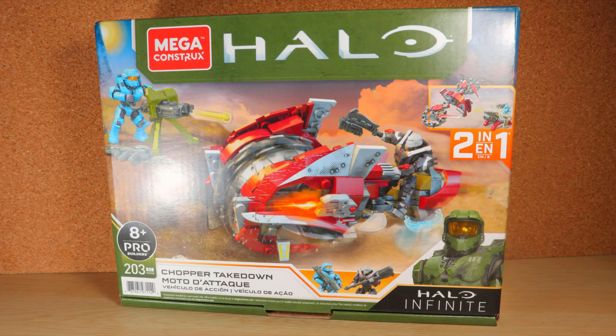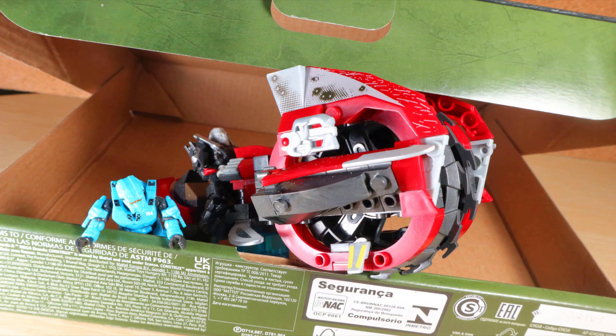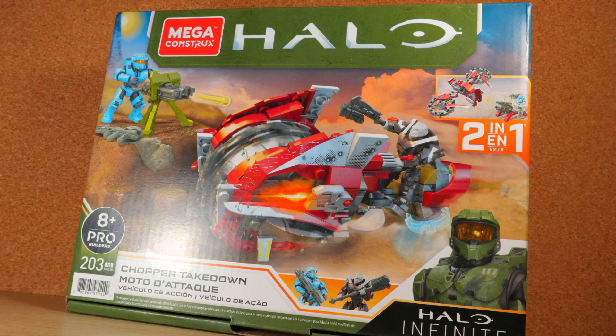But before we talk about the set, the package deserves a mention. Rather than tearing a flap, just cut the tape and simply open it like a pizza box. I love it. If a businessman came to my door wanting my attention, have this as a briefcase — I'd even invite him in for cake. Keep it up, Mega Constructs. You get a golden sticker.